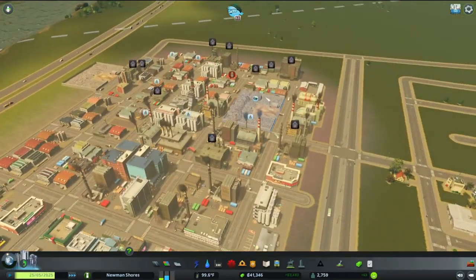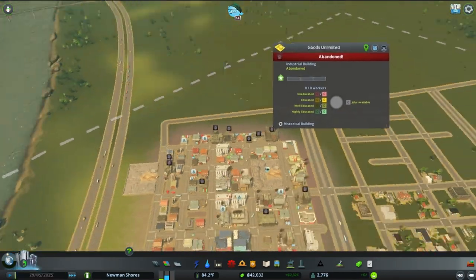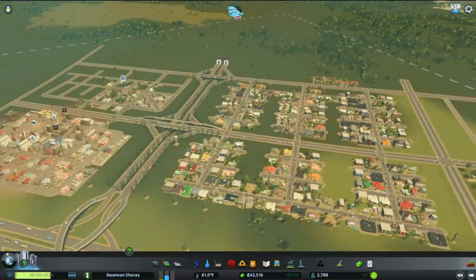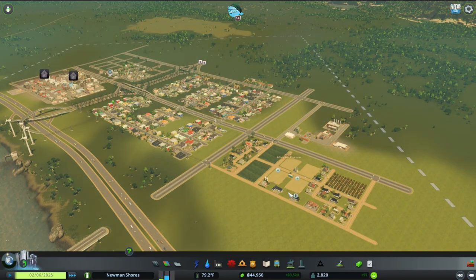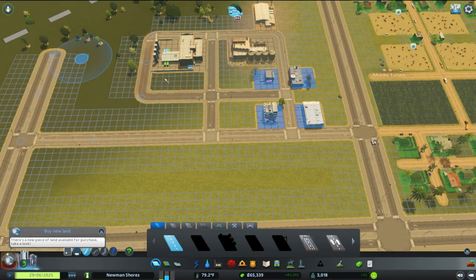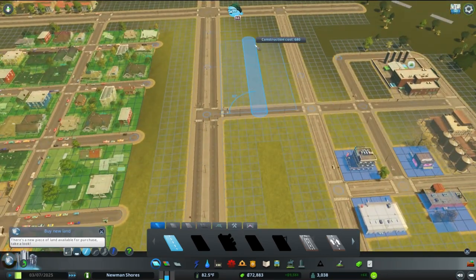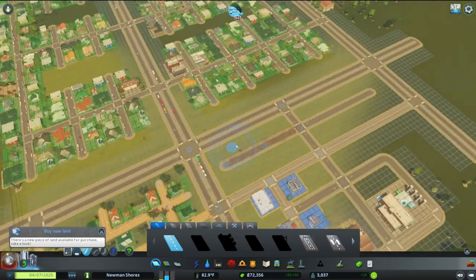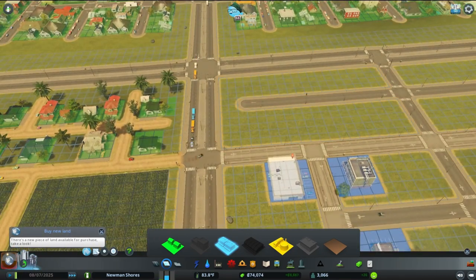Cleaning up this industry area, you can see we did lay down another landfill to empty the other one. Later on we'll add a lot more recycling plants — we're going to get rid of the landfills and try to go somewhat green on this build. It's been a while since I've done a green build. The electricity we've been laying down isn't green, but we're going to revisit that. I wanted to get the city up and established and get the groove going before we really get into some long-term plans.